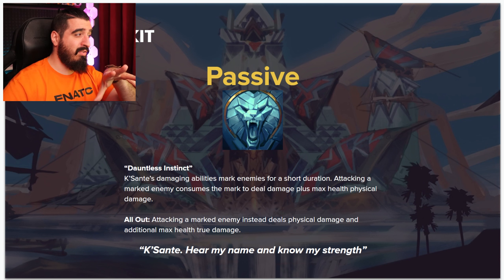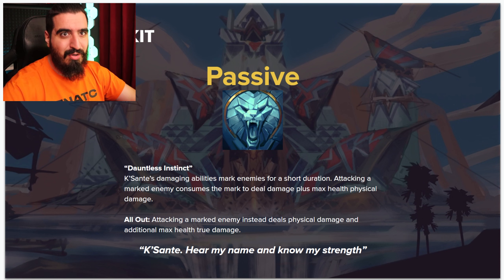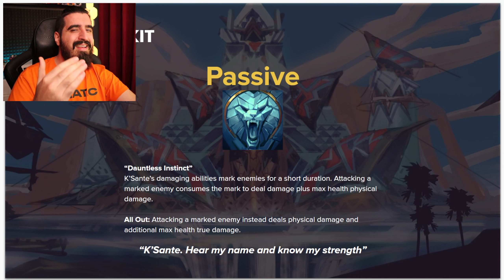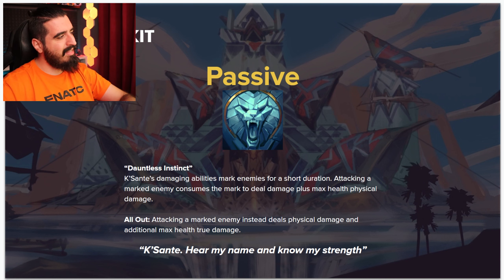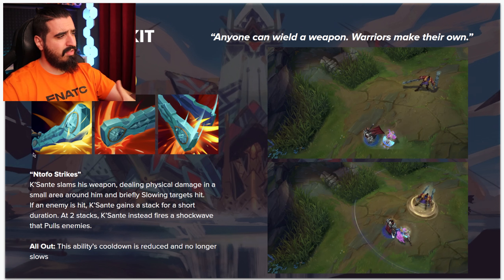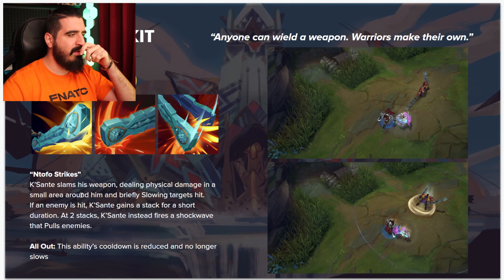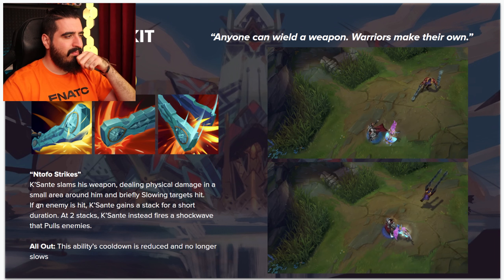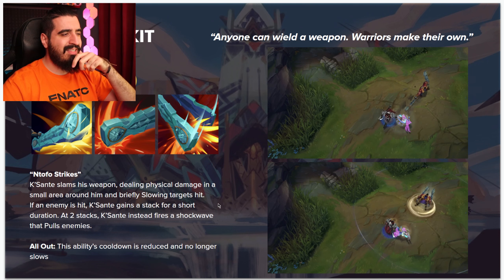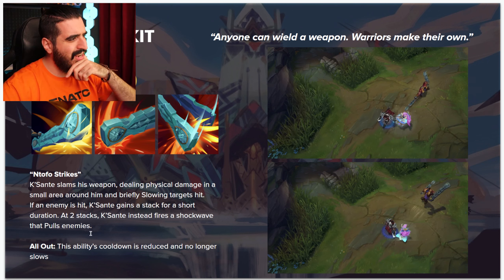The passive alone is doing max HP physical damage, so we can already see this is going to be a monster of a champion. From the design we saw earlier, this is definitely going to be a 1v5 threat on the enemy team. Now let's see the Q — 'Tofu Strikes': the champion slams his weapons dealing physical damage in an area around him.